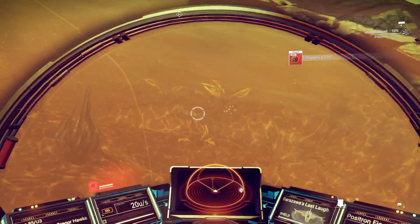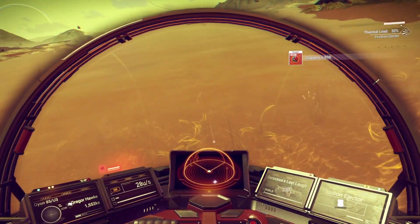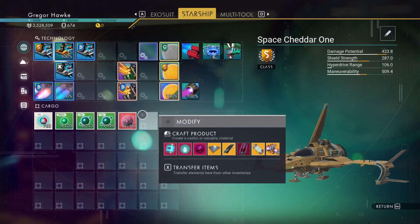This time we're mining for oxygen with the positron ejector, so I'm only going to have to do this for about 10 or 15 minutes to get a whole boatload of oxygen — and when I say a boatload, I'm not even kidding.